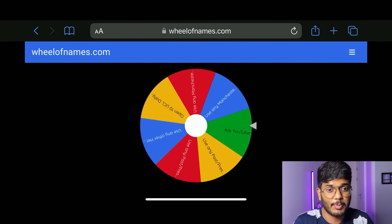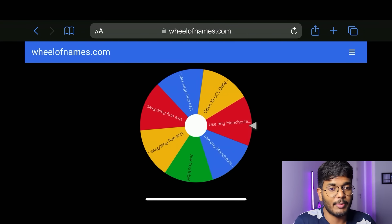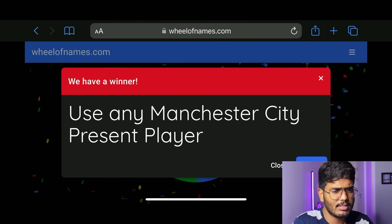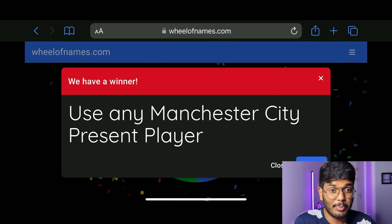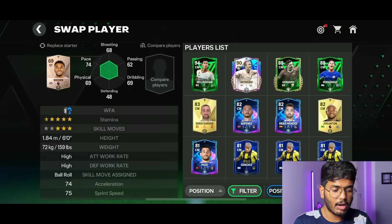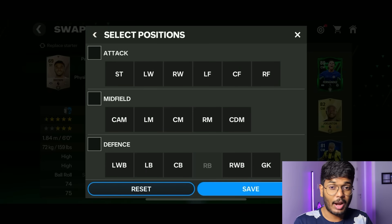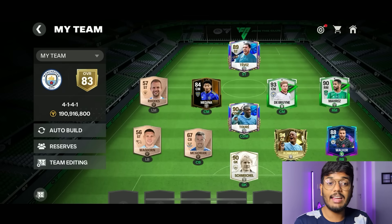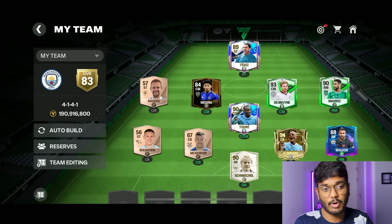Next spin: use any Manchester City present player. This might be a good one — we can fill the right back position. I think Walker is the right fit for right back. I'll use Kyle Walker — and we're up to 83 OVR. That's good progress!